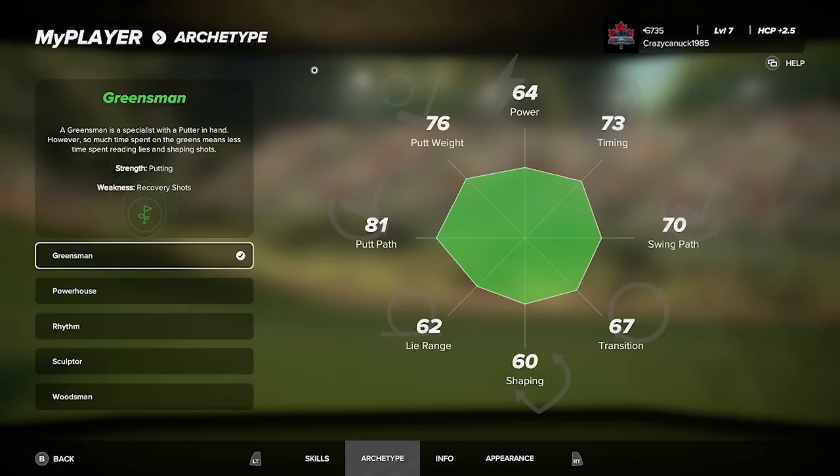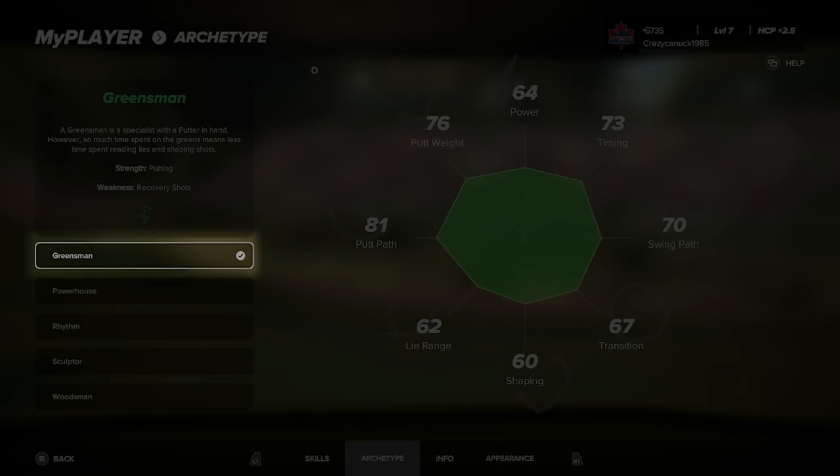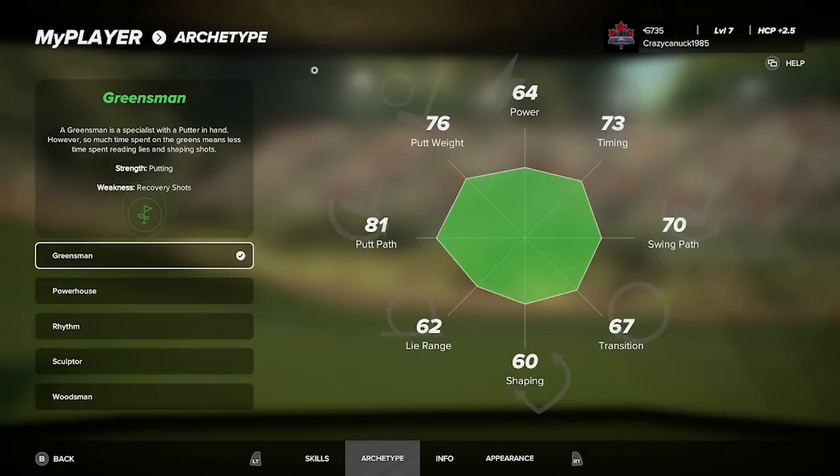As expected, the Greensman archetype is the putting specialist. They have high putt path and putt weight attributes — I will talk about what all these attributes mean shortly. Their weakness is they're not very good at recovery shots.